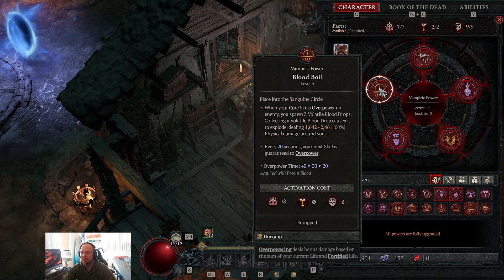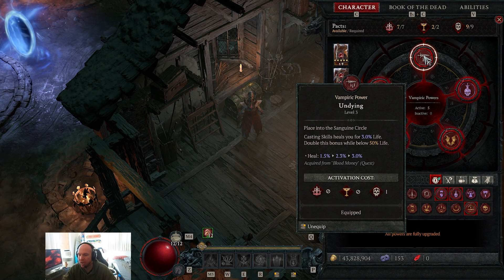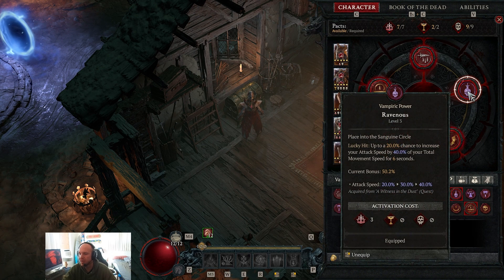For vampiric powers, we take Blood Boil — when your core skills overpower an enemy, you spawn three volatile blood drops that deal physical damage around you, and every 20 seconds your next core skill is guaranteed to overpower. So in total we have guaranteed overpowers every 12 seconds from Rothmael's Vigor, every 20 seconds from Blood Boil, every five blood surges from Paranormal Blood Surge, and every 300 essence spent from Banished Lord's Talisman. Next we take Undying, which heals 3% of your life when you cast a skill.